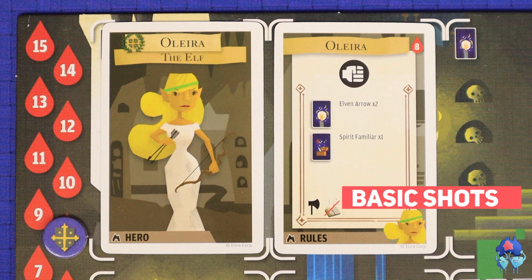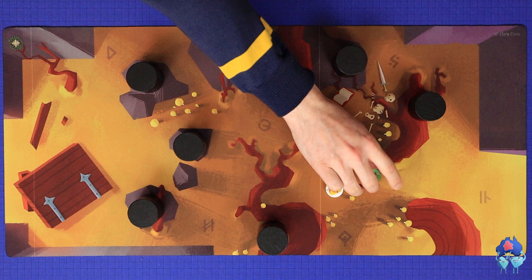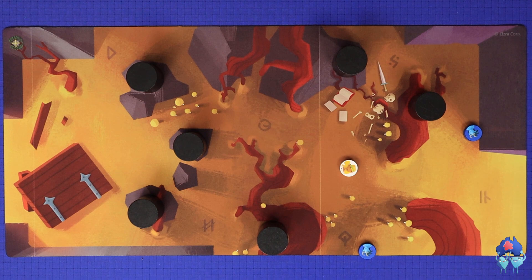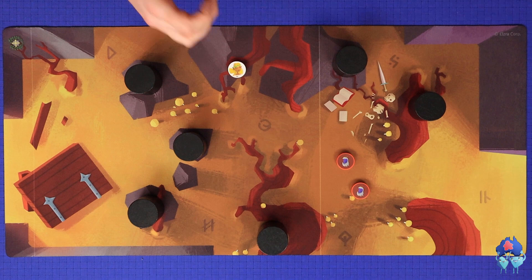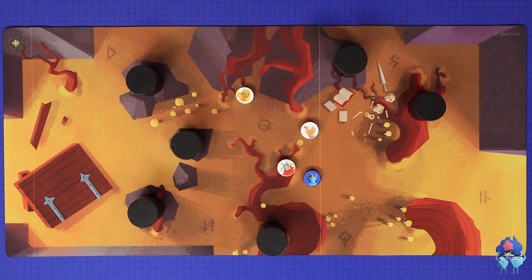The most basic attacking shot is the melee shot, represented by the fist. Flick your disc towards your enemies — any enemy piece you hit suffers one damage. If you hit multiple enemies on the same flick, each enemy hit suffers one damage. However, this does not count for ricochets, so if you hit a monster and that monster hits another monster, only the monster that you hit with your piece is damaged. There is no friendly fire in the game, so if you hit another piece on your side, no damage is suffered. Obstacles suffer no damage.